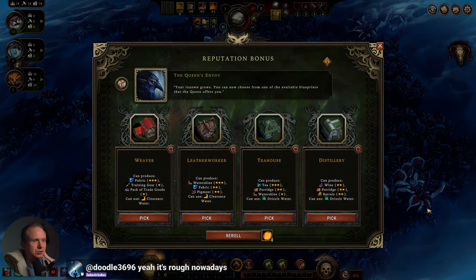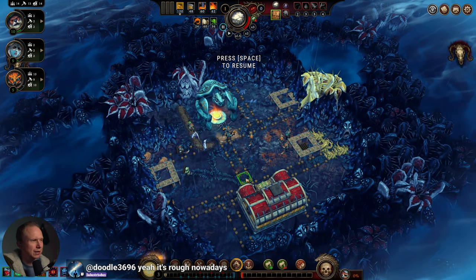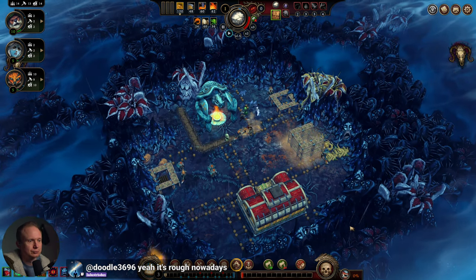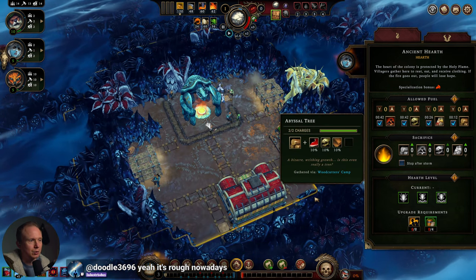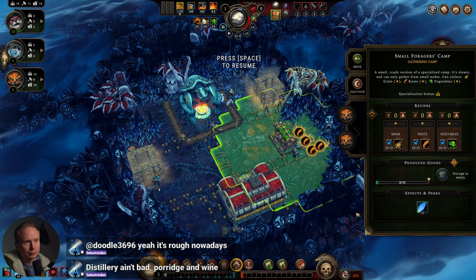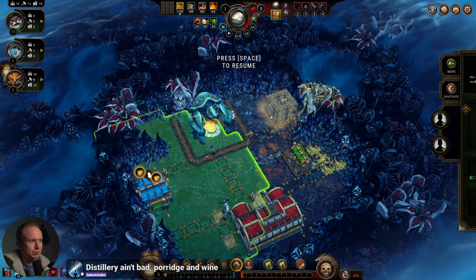We should look at our blueprints. We could potentially get some early porridge with the distillery — that seems like it could be quite good, but I think we're going to need a minute on that. We want one of our harpies in here to make things a little more efficient. Porridge and wine feels good, so we'll probably grab that.